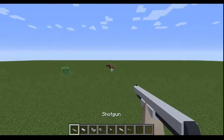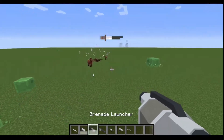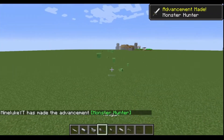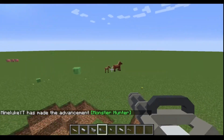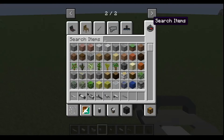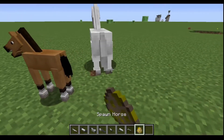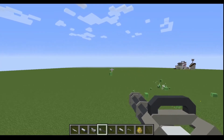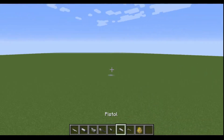There we go — as you can see we've got the shotgun, the bazooka, the grenade launcher, the assault rifle, and the minigun. The minigun looks pretty overpowered — it just shreds. Oh, I accidentally killed that baby horse — I'm so sorry, let's give it another life. I'm going to go over here and shoot from far away — and it's already dead from across the map. That is so good! We've also got the pistol.